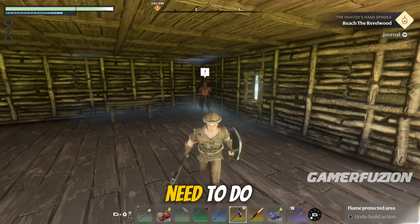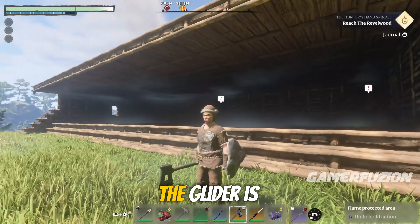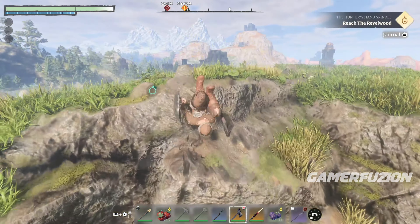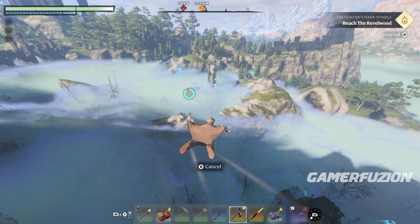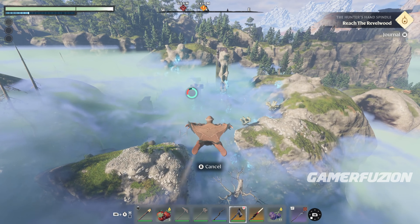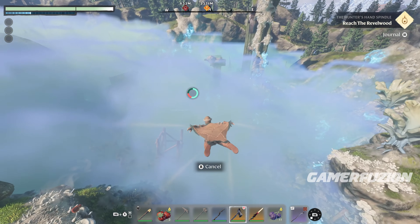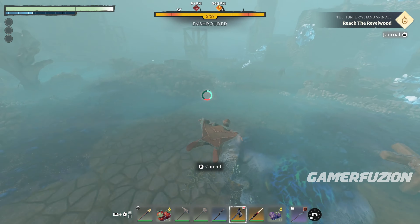The first thing you need to do is unlock the glider. It's going to allow you to travel really fast to different locations. On top of this, it's going to get you out of trouble because when you are fighting and if you use the glider, as long as you have stamina, it's going to get you out of there really quick and the enemies won't catch you.